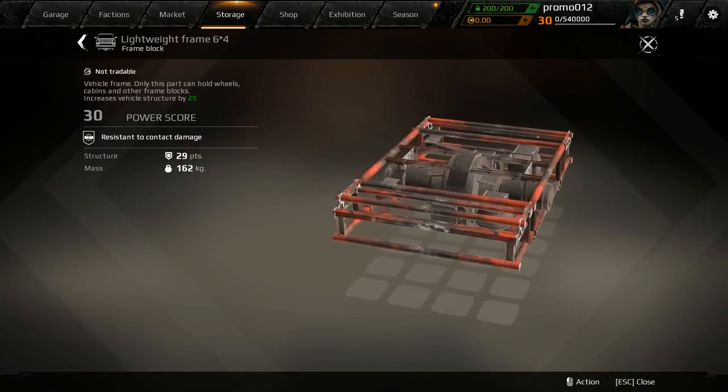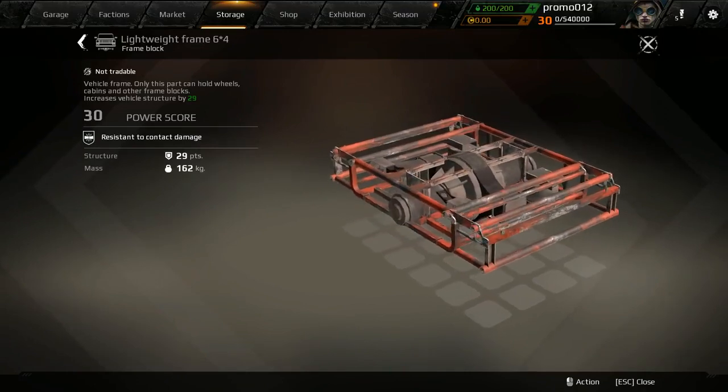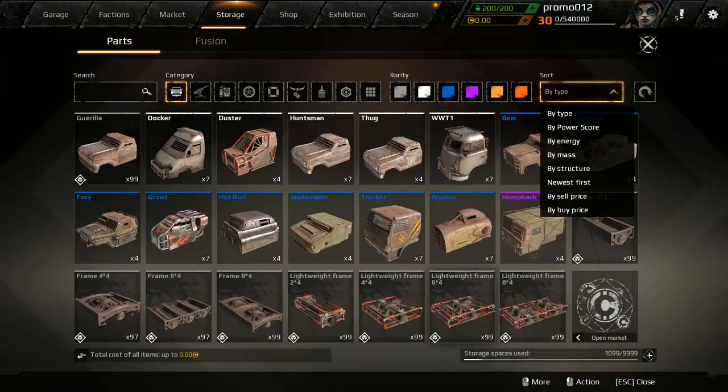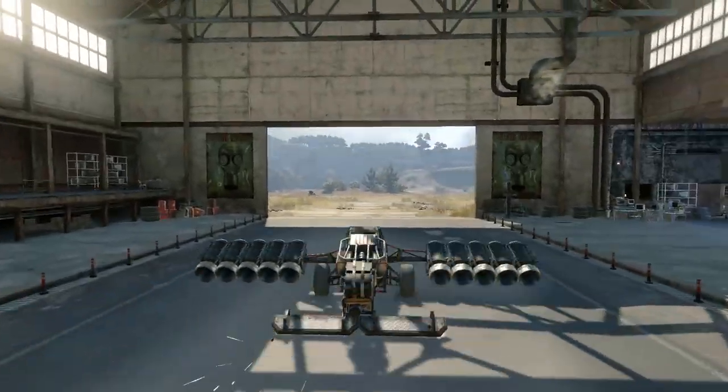All the frames and spacer parts must obviously be as light as possible, such as the ones provided by the faction of Lunatics. Don't forget that you can sort all your parts in storage by weight, too! Okay, let's try again!